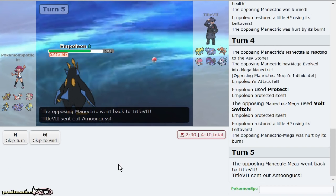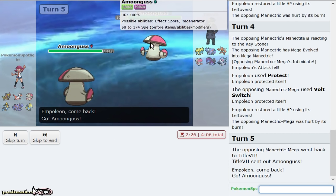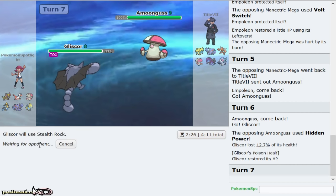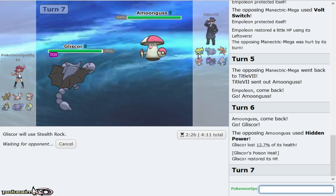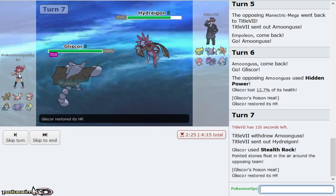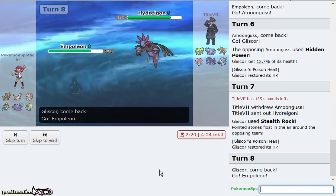I didn't want to bring in Gliscor on the HP Ice, but he goes Amoonguss which is telling. You're definitely Gastro Acid, huh? Actually Manetric — so he might not be Gastro Acid, I'll give it to him if he's not. Getting up our rocks here. Defogging — this one, Empoleon is literally meant for this, as well as Primarina. But Primarina is soft-checked by Amoonguss and also Electric Scarf checks it.